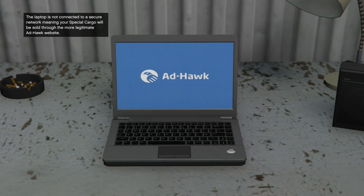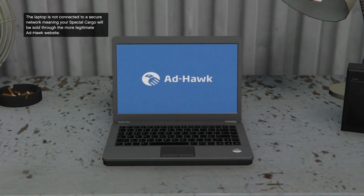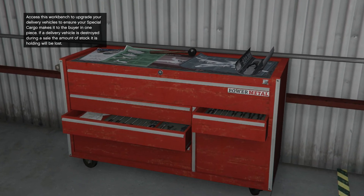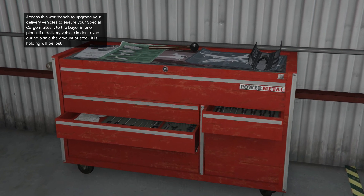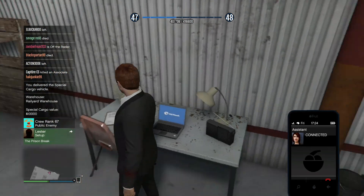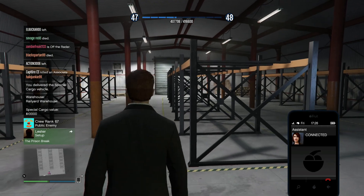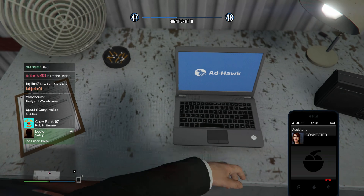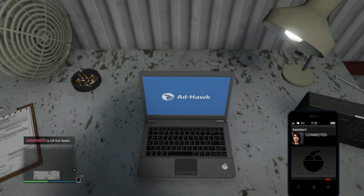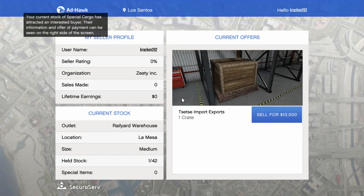I remember when this first came out — I can't believe it's been so long already. The assistant congratulates us: 'Well done boss, the warehouse is filling up. You can sell stock at any time by accessing the network. The more stock you have, the better the price you'll get.' Looking at the stock value — one crate sells for 10,000, and we have 42 total.